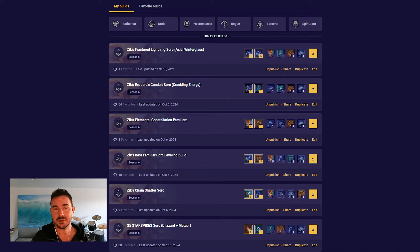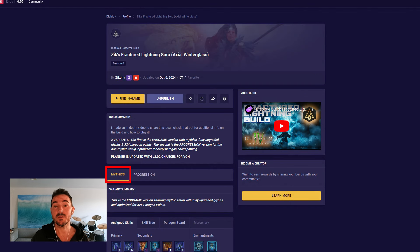I just applied for their creator program, so we'll see if anything comes from that. I'm going to be doing my very best to keep all these builds up to date throughout Vessel of Hatred based on patch changes. You can click my name in any build planner to get a profile page showing all builds with the date last updated, including an endgame version with mythics and a progression variant without mythics.